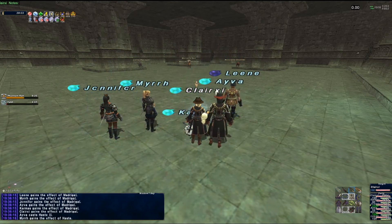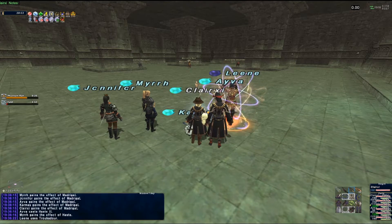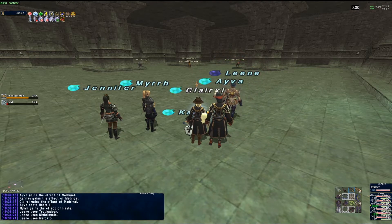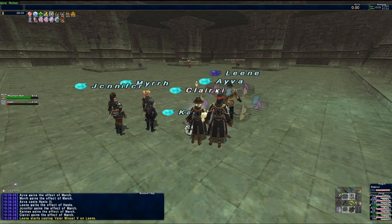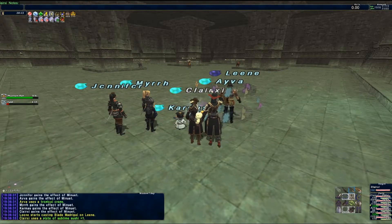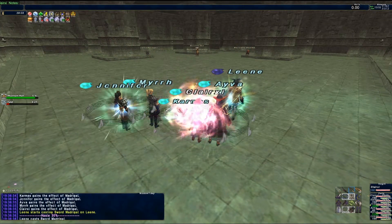Each DD will grab one of the three main goblins: the Ravager, the Dawn, and the Deathbringer. In our case, we had the Dancer tank the Dawn, the Samurai held the Ravager, and the Corsair took the Deathbringer. We'll go into more details of why we decided to pick these three.